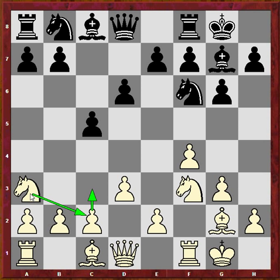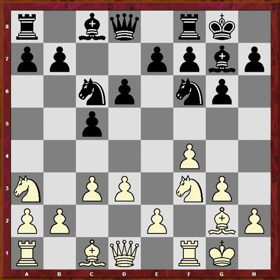I can retreat the knight here or here, and I'm kinda dissuading black from activating his queen on this diagonal because of Knight c4. So Knight a3 is a good move in the Bird's Opening usually. So Knight c6, c3, Bishop d7.